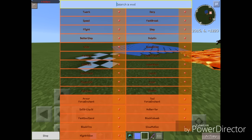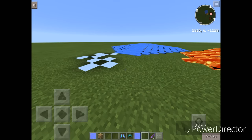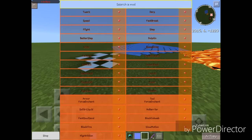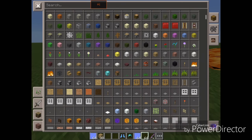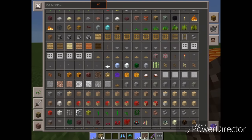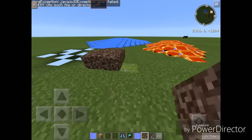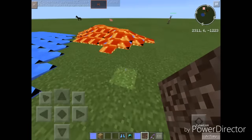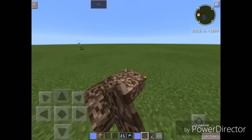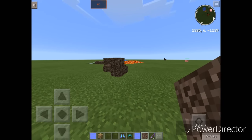Let's turn that off. We also have Fast Soul Sand — it makes you walk faster on soul sand. Let's get ourselves some soul sand and test it out. It really does make you walk faster on soul sand. Very nice indeed.